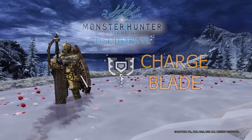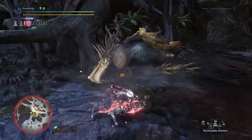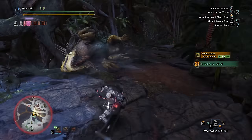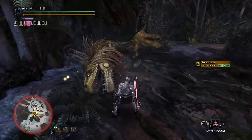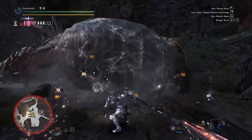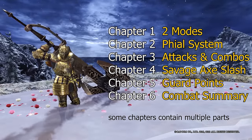Welcome everyone. This new guide video will teach you how to use the charge blade in Monster Hunter World Iceborne. The charge blade is a transforming weapon that will build up energy in its sword and shield mode, and can either unleash them as powerful energy blasts in its axe mode, or power up its axe mode to deal more damage. I will cover every part and mechanic of this weapon; here's a brief look at the chapters I am going to cover.